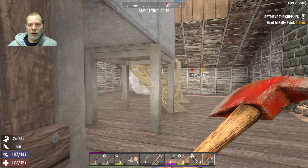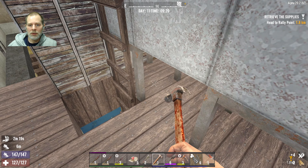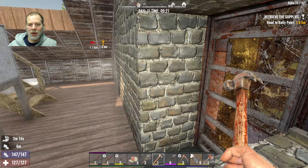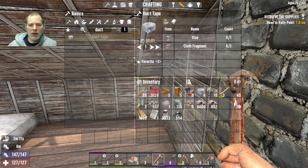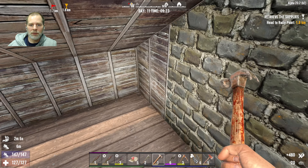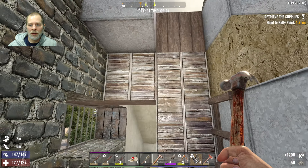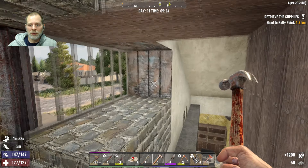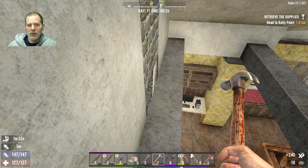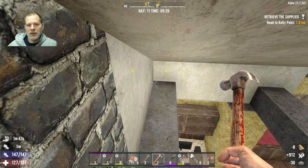Let's leave this one here so we can still go back down. We do need to repair these — those happened while I was building. How much cobblestone do we have? We can make about 55 more blocks. Let's get this wall finished off, and then this one.